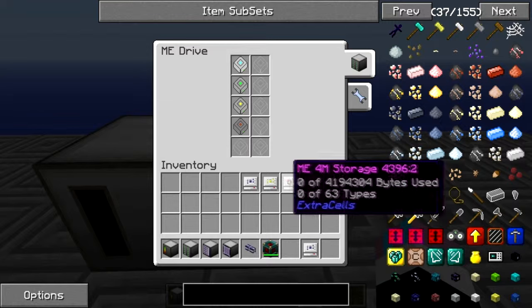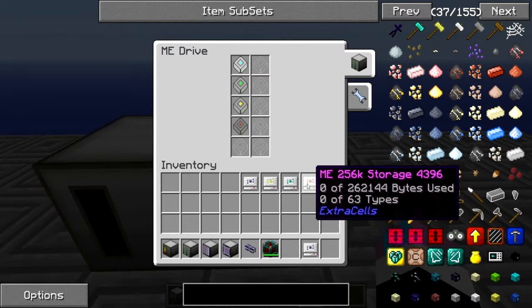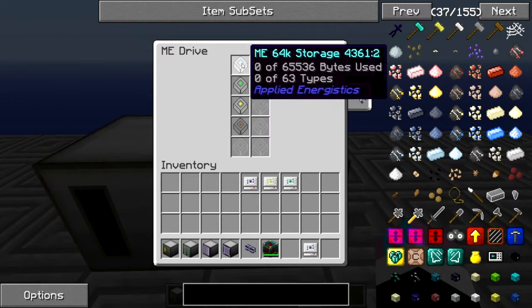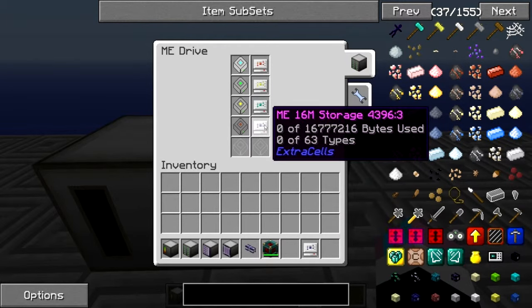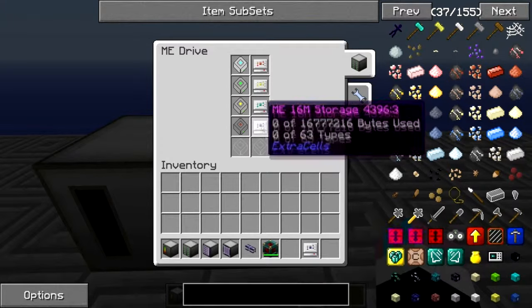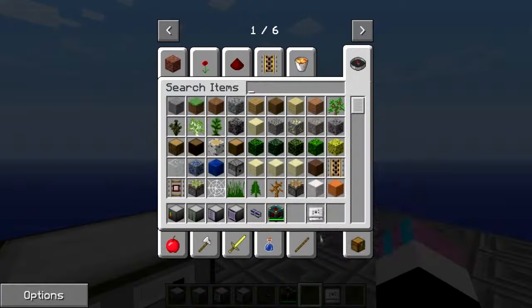Now with the Extra Cells ones, they are a lot bigger — they start off at 250K. The biggest you can get from Applied Energistics is 64K, so it's already a lot bigger. You also have a 1 million, a 4 million, and a 16 million storage drive, which is insanely big. You'll probably never ever use that much memory.